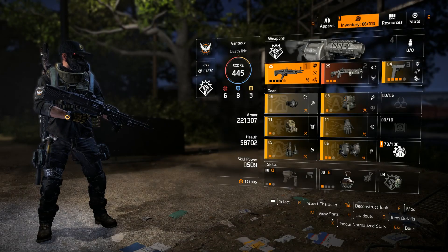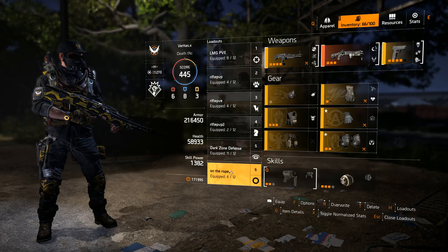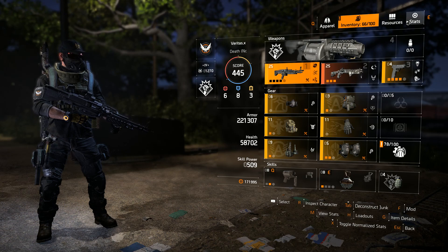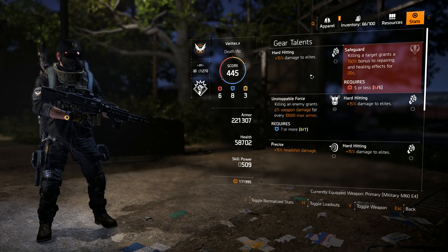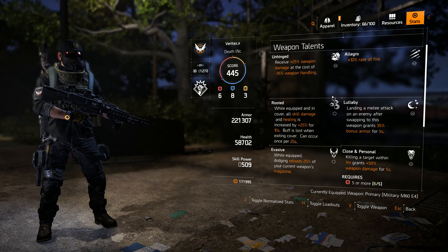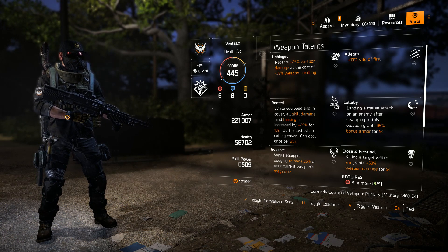The build I'm using focuses only on PvE right now. I have separate builds for PvP saved under loadouts. But right now we're only going over my PvE build. The modifiers that affect enemy targets including elites are: damage to elites, headshot damage, base weapon damage, and crit damage. I want to talk about why I stack what I stack, and quickly go over each gear piece so you can see how I achieve 200,000 headshots in PvE content.